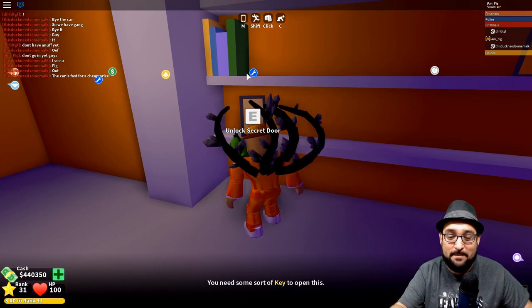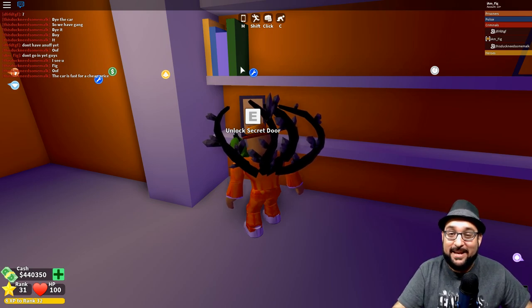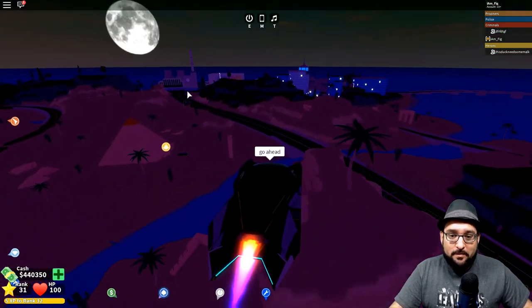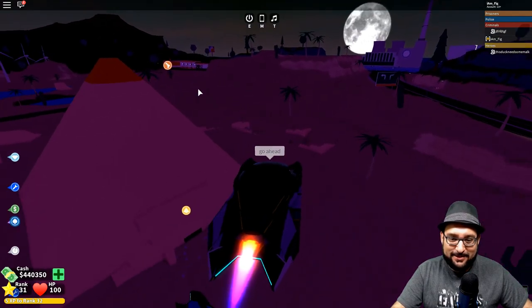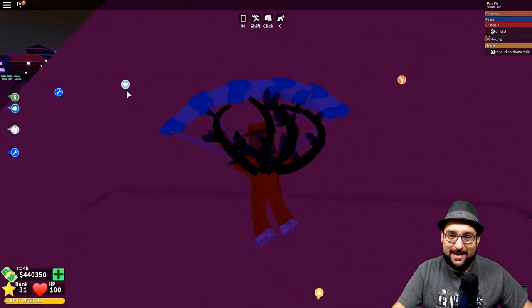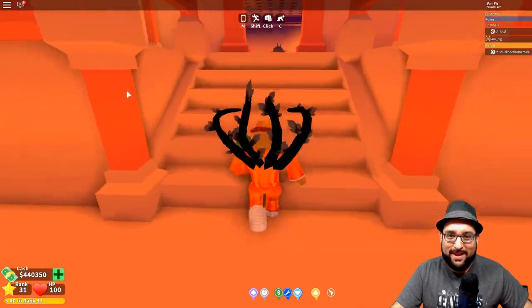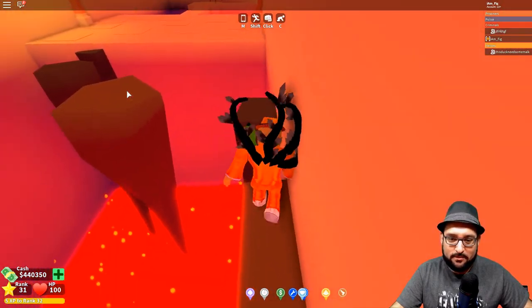When you push E on the secret door, nothing happens because you need a key. I'll show you where to get it. You want to head over to the pyramid — that's where the key is hidden. Make sure you have some parkour skills to get into the pyramid and make your way all the way to the end of the robbery.